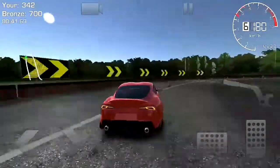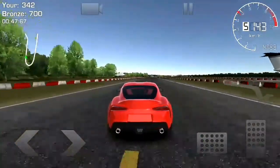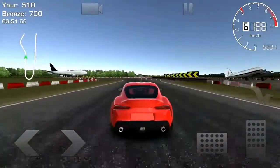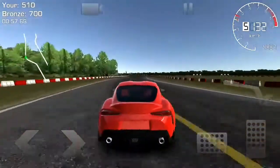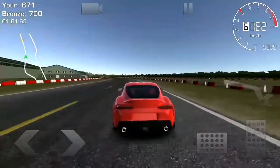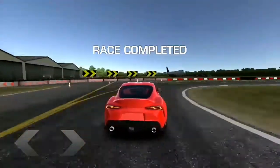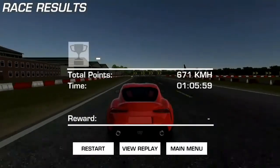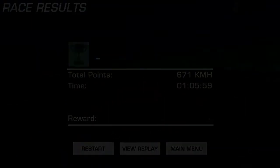Here comes a sharp corner — you've got to brake early. You can't brake too late, of course. We hit a few cones but we're still on the track at 161 km/h. Race completed! That time trial didn't go too well — I don't see a trophy, and maybe we knocked too many things over. But we're still in the learning phase, so that's fine. Let's try one or two more modes.